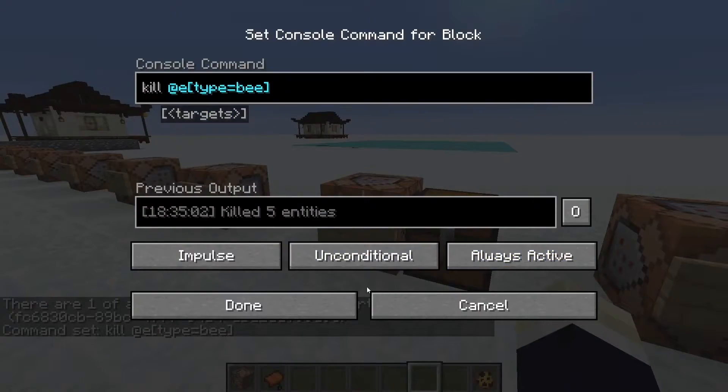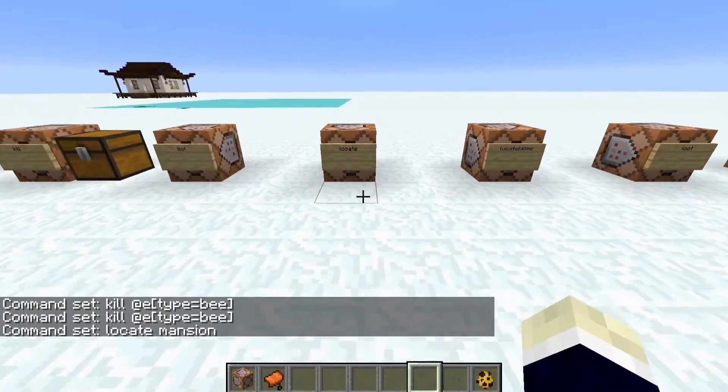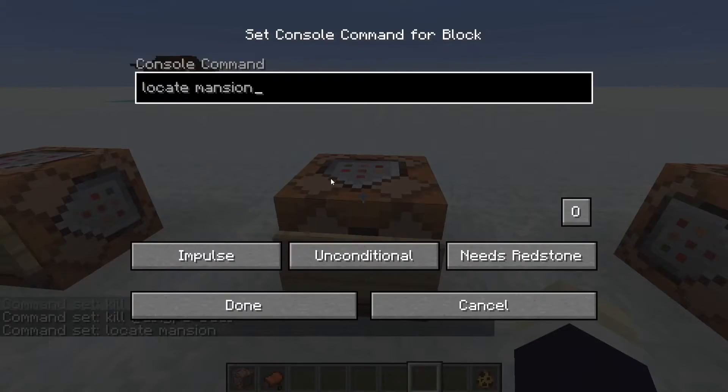The locate command typically works in a normal world, not a flat world. You can locate a mansion, a village, anything like that and it'll show you the coordinates. Then just use the teleport command to go straight there. Very handy.